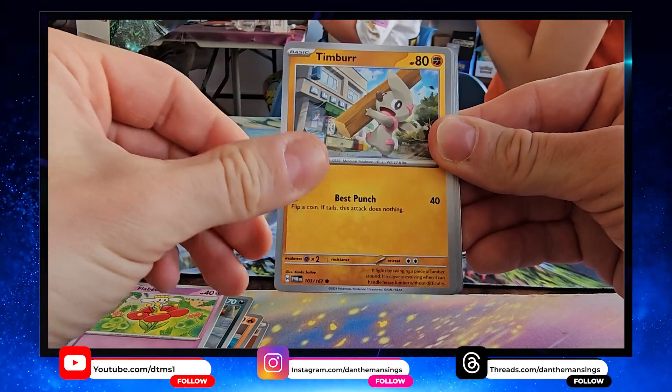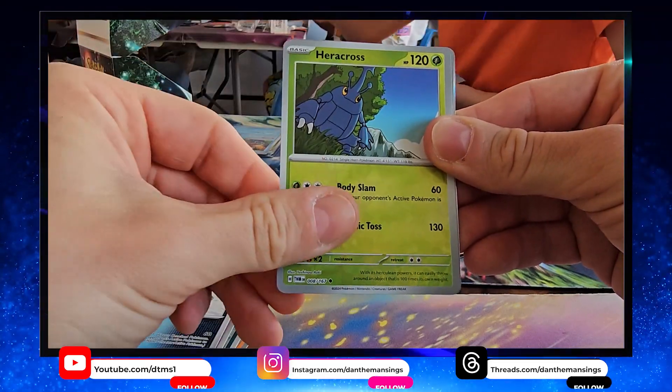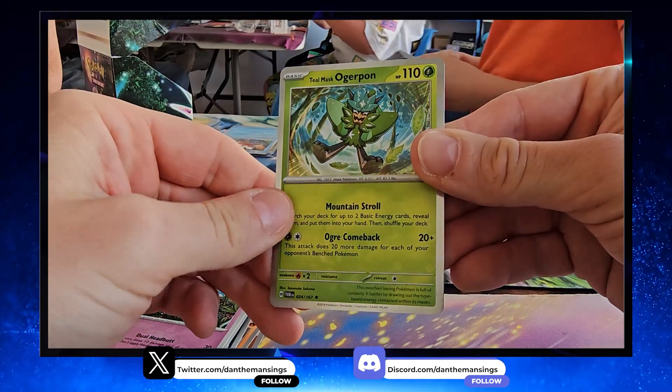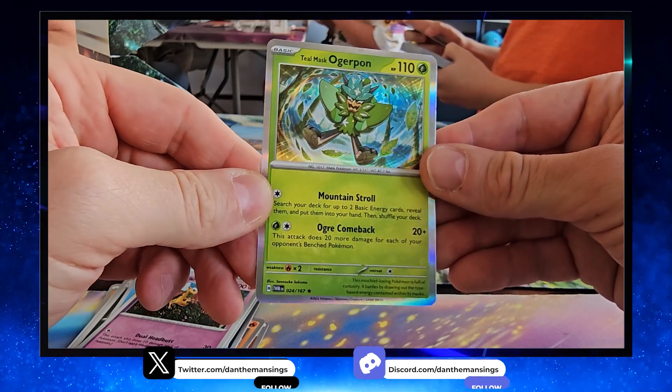Timbur, Lucky Helmet — that could be good — Mightyena, Iron Bundle, Heracross, Girafarig, and Teal Mask Ogerpon! It's not one of the EXes but it's still a lovely Teal Mask Ogerpon. Man, that pre-release box wasn't the most busted thing I've ever opened.